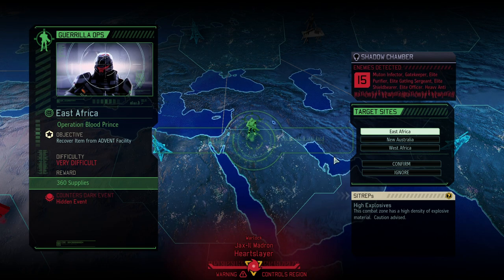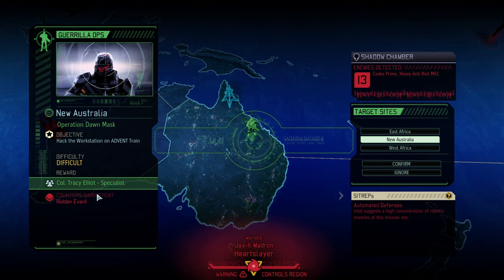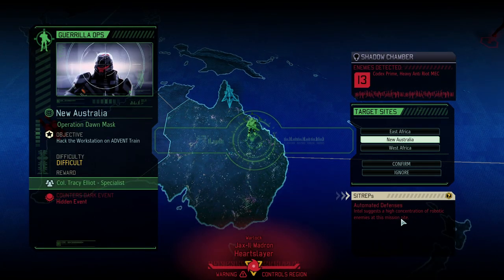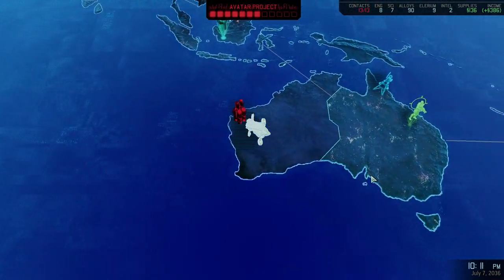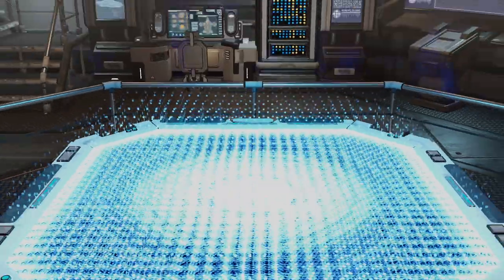No rest for the wicked — we've got a hidden event: high explosives and a lot of supplies. There's also a colonel specialist mission which looks interesting. There's a dark event that would make stun lancers even better — no thanks. I think we're going with automatic defenses: a high amount of robotic units, codex prime, and a lot of heavy mechs. That looks like a mission for us. Feel free to leave a comment and a like down below. See you all in the next episode, bye!